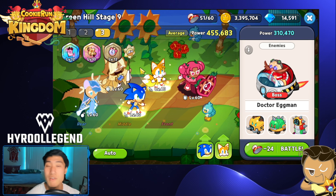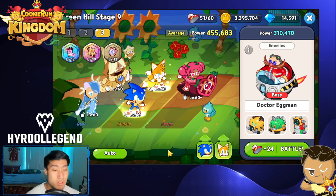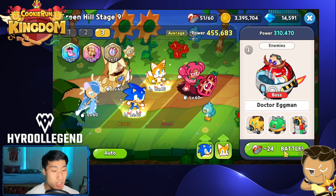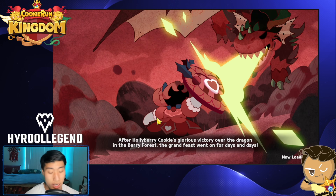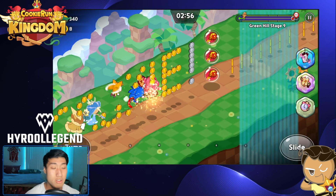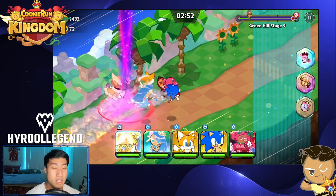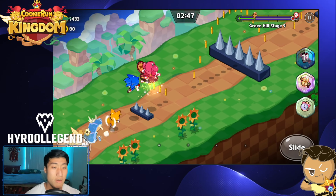That's why I don't even have any of my crazy team going on. All I went with is Tails, Sonic at level 40 — doesn't matter. I have Seafairy, Hollyberry, and Pure Vanilla. So I'm going to show you guys that this is possible. Everybody who's stuck in stage 1, stage 2 — doesn't matter. I hope especially the newer people can use this, because it's a little hard for people without any good cookies out there.